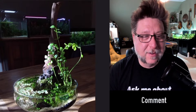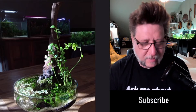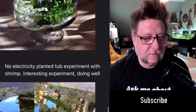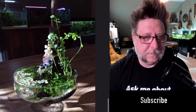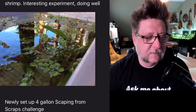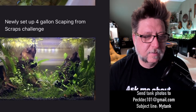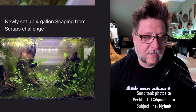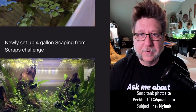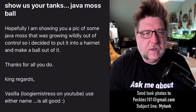Oh, there's more — a pico! This one's definitely too small and fiddly for most people, but it's really fun to make little experimental things. This is basically a fish bowl — some shrimp in there, interesting experiment, doing well. Really pretty to look at. And there's a four-gallon 'escaping from scraps' challenge that looks neat too — great job for scraps! A New Day, your tanks are beautiful, thank you so much for sending them in. I hope you're doing well in Cape Town.